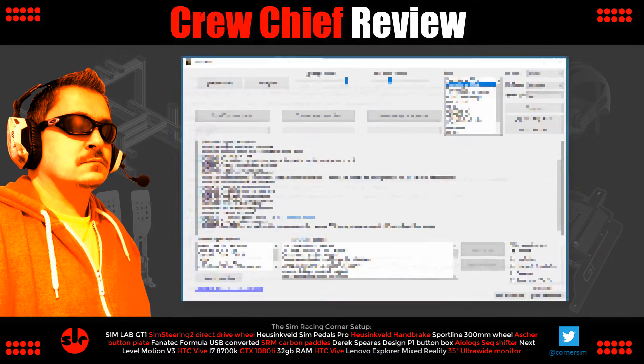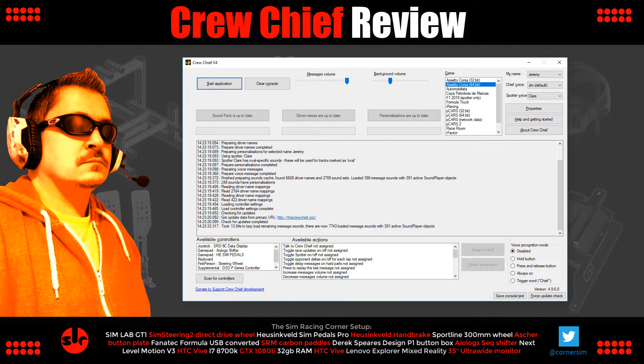Voice recognition is completely optional. As mentioned, Crew Chief will automatically deliver useful information during each lap anyway, so you get a lot from it even without touching voice commands if that aspect doesn't interest you. But the voice commands in Crew Chief are a truly powerful sim racing tool — not a gimmick. They add another layer of immersion far beyond simply relaying vital information.